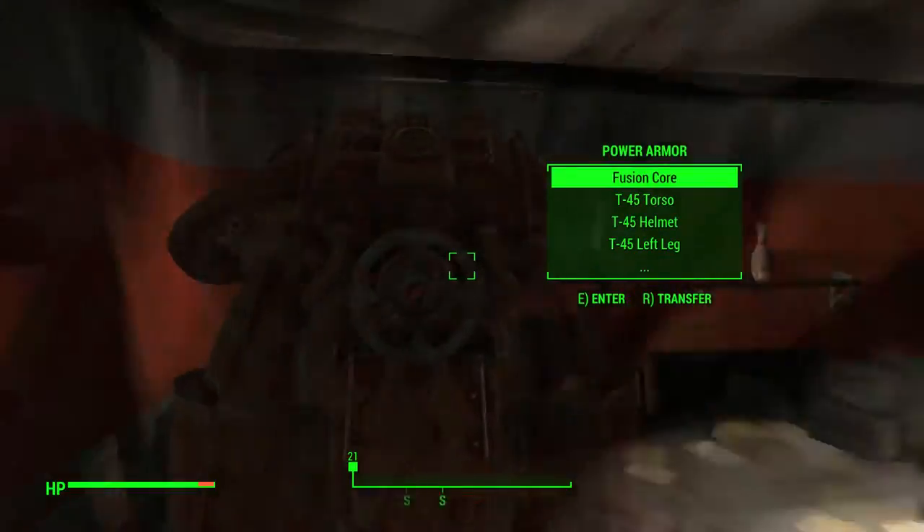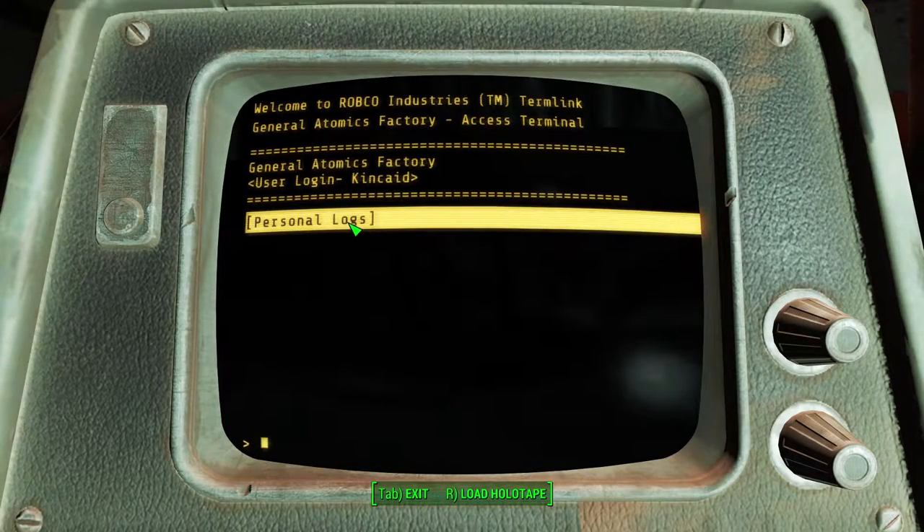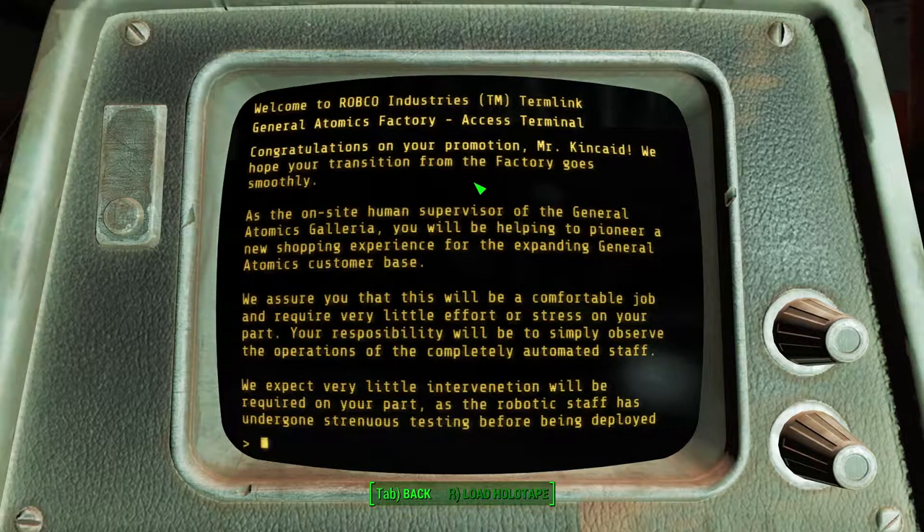Let's check out Kincaid's terminal. Oh, for crying out loud — I can't do it while I'm in power armor. Let's get out of the power armor. Personal Logs. Job Assignment. 'Congratulations on your promotion, Mr. Kincaid. We hope your transition from the factory goes smoothly. As the on-site human supervisor of the General Atomics Galleria, you will be helping to pioneer a new shopping experience for the expanding General Atomics customer base.' We expect very little intervent... intervenation. Man, who proofread this game? Or did they leave this kind of stuff in here? People make typos.